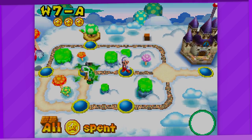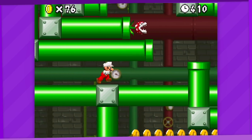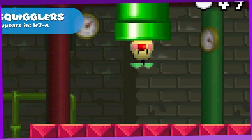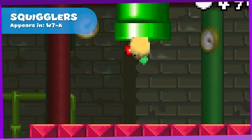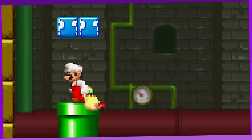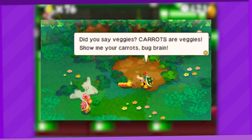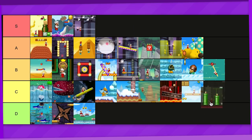7-A is memorable for being a great throwback to the pipe maze from Mario 3, but also gives us Squigglers — tiny wigglers that crawl on pipes and act all cute until you stomp them. At least they reappeared in a spin-off, too bad it was not meant to be — Squigglers killed AlphaDream. C tier.